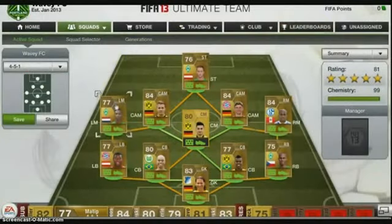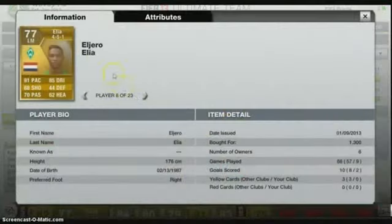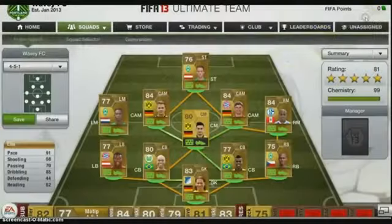Next I've got Ilia — another pace abuser, 91 pace, 85 dribbling. He's a five-star player as well. He's from the Netherlands and plays for Werder Bremen. I picked him up for 1.3k.